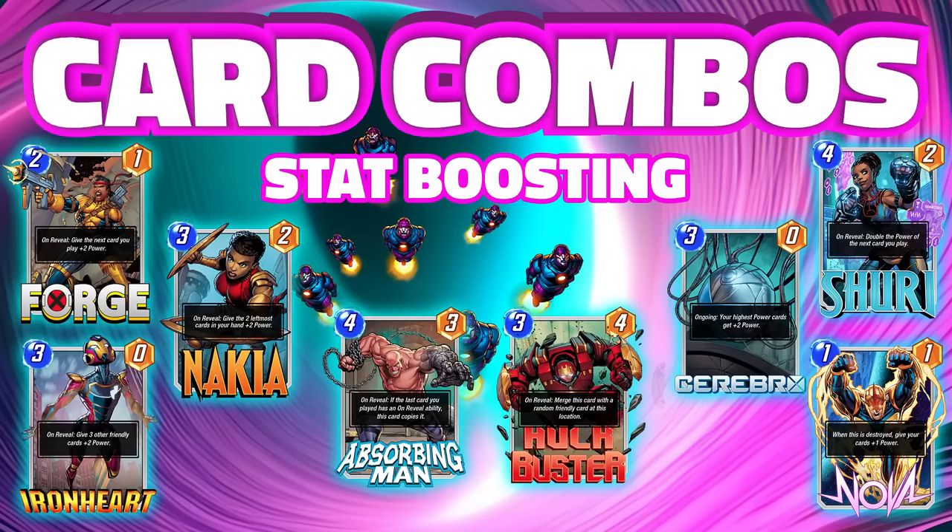One of the best parts about Nimrod is his ability to copy and essentially clone himself, so we're going to be using cards that really help that cloning process and boost up his stats. Nakia, Forge, Hulkbuster, and Shuri are all great at giving more power to your Nimrod. Something I think could work is playing Nova early, then getting Sarah on the board, and following that up with both Nimrod and maybe Carnage for some easy quick power.